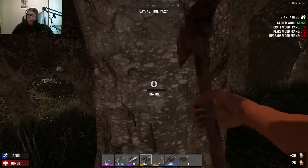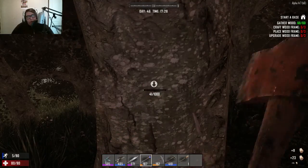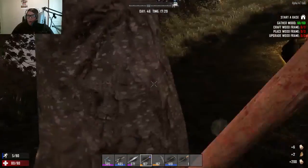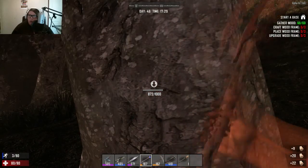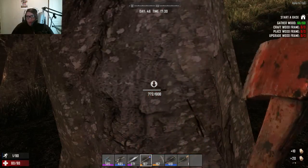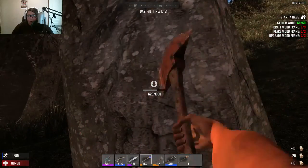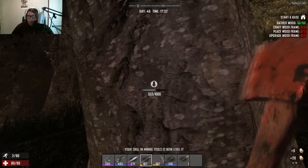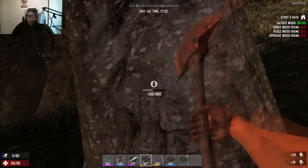The beauty of playing this game with other people is I can start on our wooden house. If we have a zombie horde — in case you didn't know, the reason this game is called Seven Days to Die is every seven days there is a zombie horde. We had one last night and we are approaching day 49, so day 49 will be our next horde. But the cool thing is if I don't think my house is stable enough yet for a horde, I can always just come to my friend's place and we will be solid.